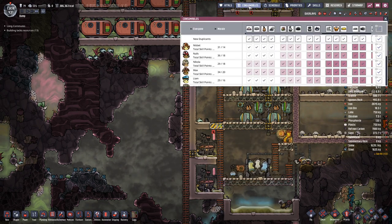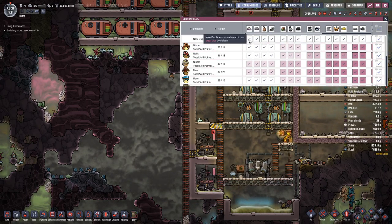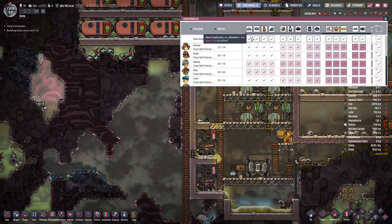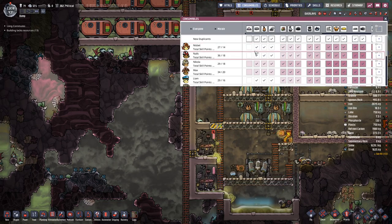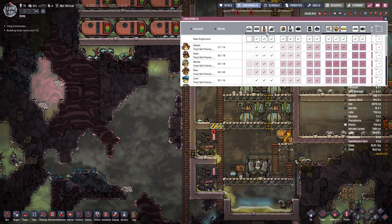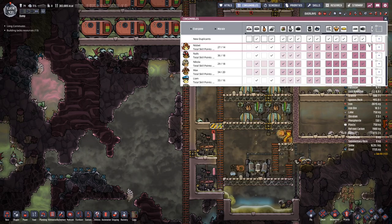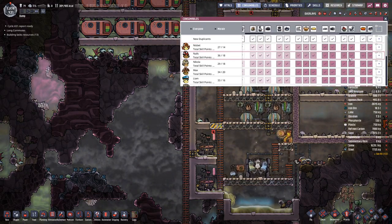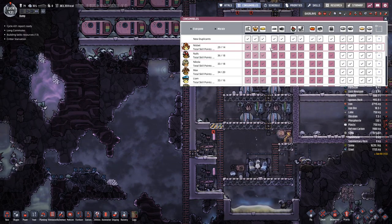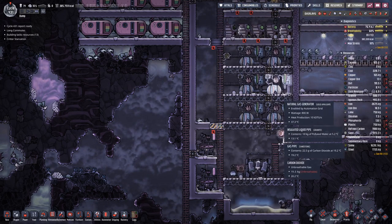Why not — let's have a look at the consumables. None of these, none of these. And basically if the higher tier food is available, they should pick that over the lower tier.